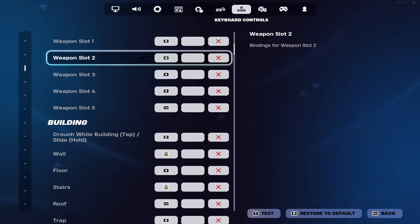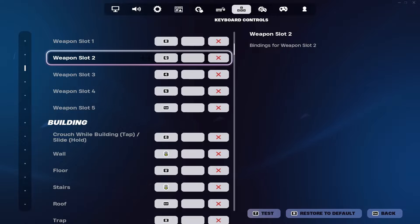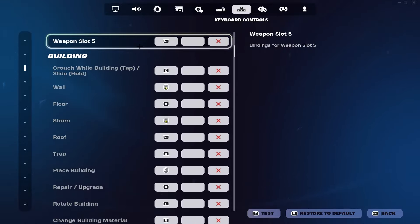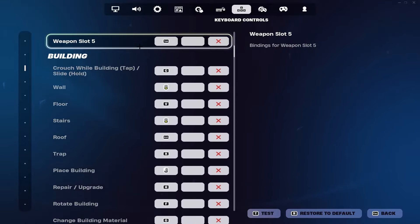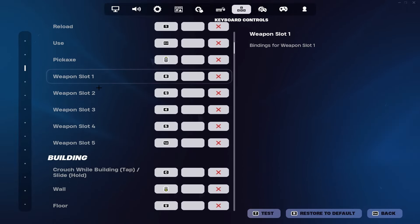Reload isn't super critical — it's needed but not urgent. For pickaxe I use scroll wheel up, but I actually recommend scroll wheel for interact instead so you can pick up items fast when contesting a chest. For weapon slots, I put my AR on R because I prefer it on my index finger. For shotgun I use Q — it's on my ring finger and super close, so after editing with my index finger I can immediately hit Q with my ring finger to pull out my shotgun.